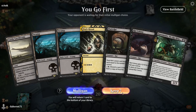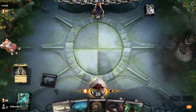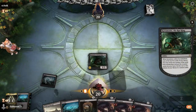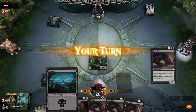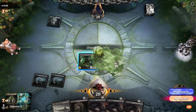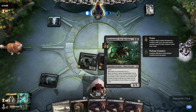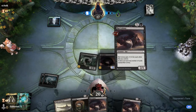First turn Karumonix — this is going to be fun! If you guys like the gameplay, don't forget to hit the like button, subscribe, and share it with your friends. So we do swamp, Rat Colony. We can do Pack Rat too. Swamp, Rat Colony — and then we attack for three. Opponent got one poison counter already from toxic, and Karumonix is getting three damage.